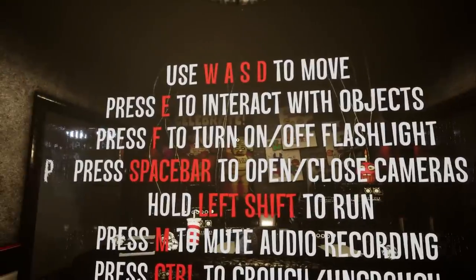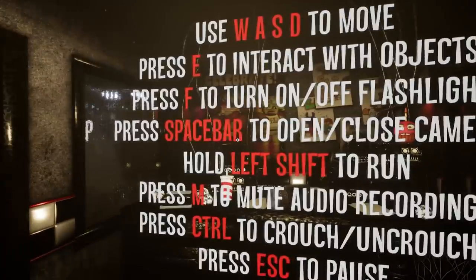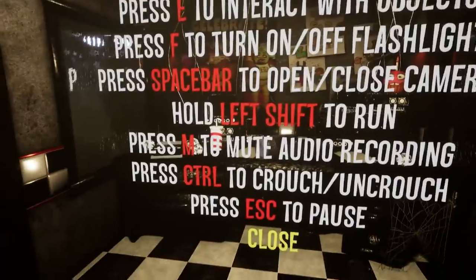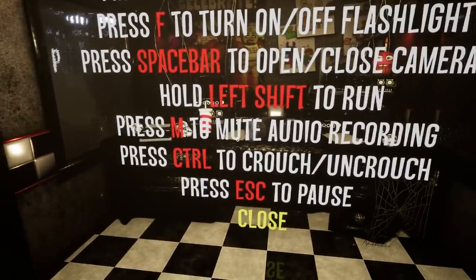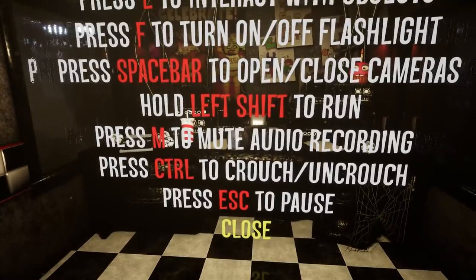The controls: use WASD to move, press E to interact with objects, F to turn the flashlight on and off, spacebar to open and close cameras, hold left shift to run, hold M to mute, press Control to crouch/uncrouch, press Escape to pause. First things first — mute. Okay, that muted the phone call.